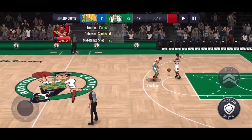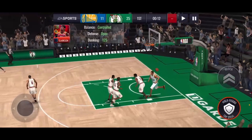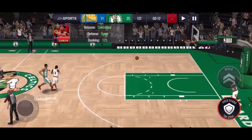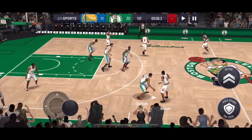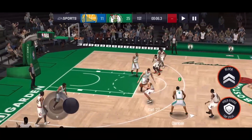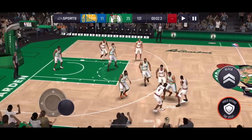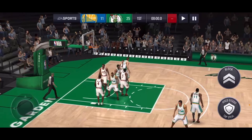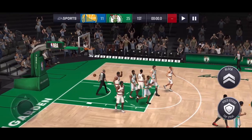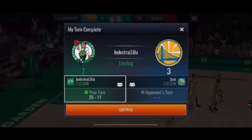Jordan Clarkson and PJ Tucker are absolutely cooking. I'm gonna get back to Clarkson and he's gonna dunk it down — one hand slam right there. We are absolutely cooking up. See if we can get the ball one more time. 25 points, first game — I'd say it's an automatic dub right there if we can get it.